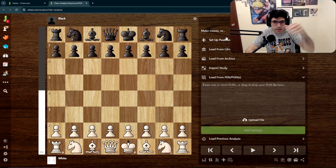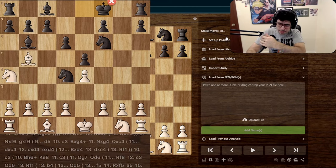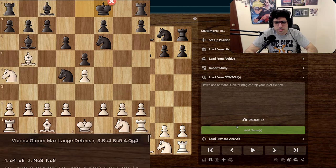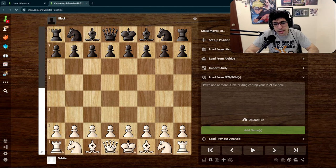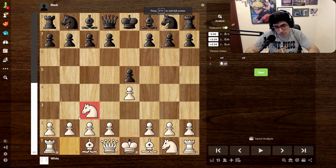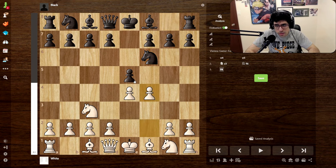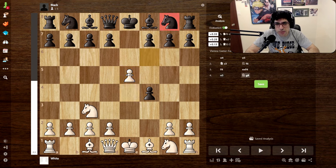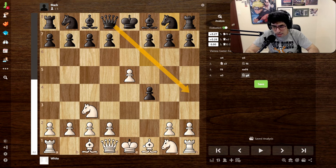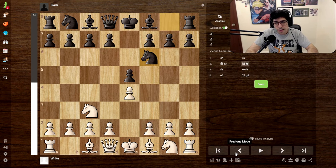I'm gonna have it on the screen right now, kind of going through it. I couldn't share it to my desktop so I went over it on the mobile phone app. It basically starts just like a Vienna normally starts - Vienna starts with this knight move. When people move their knight out here you could go into the Vienna gambit, pushing the knight backwards and getting a really nice head start. You have to be careful of checks, but a lot of times you'll castle and put pressure on the f-file.